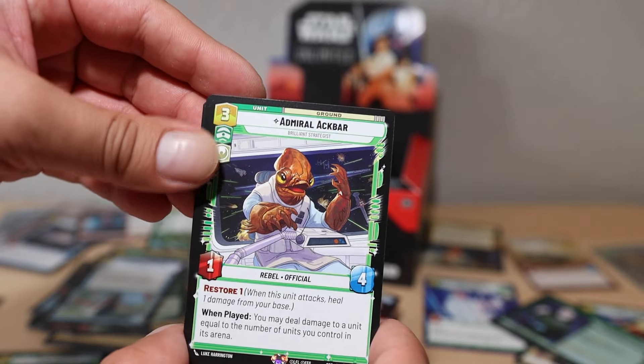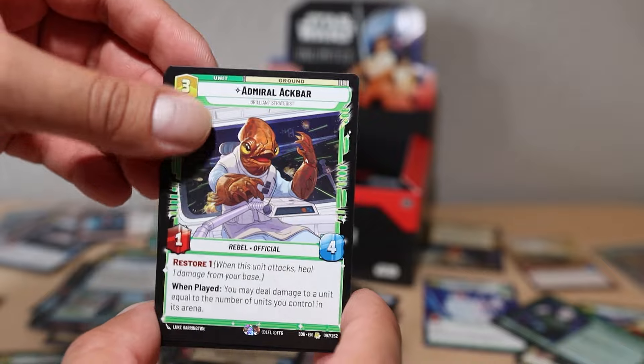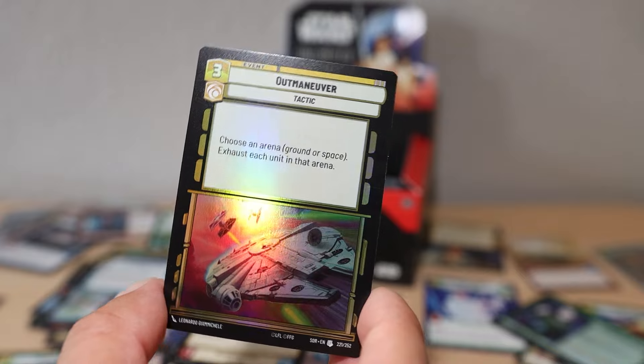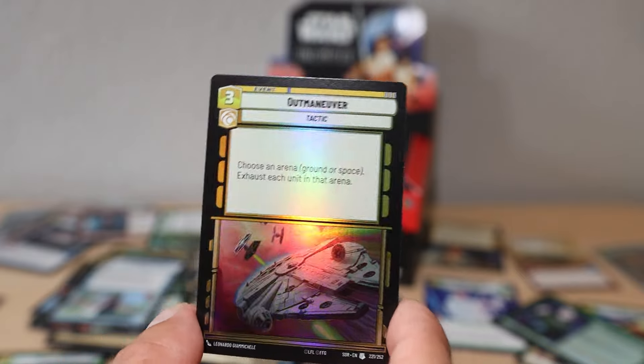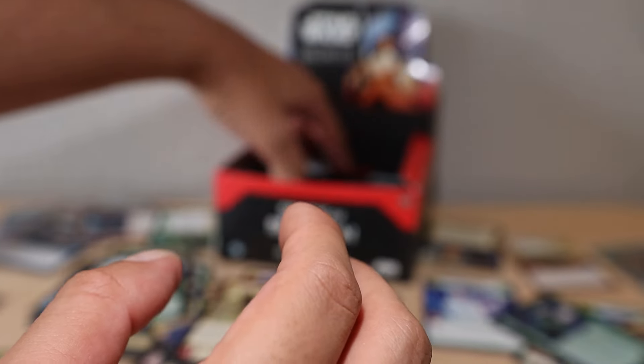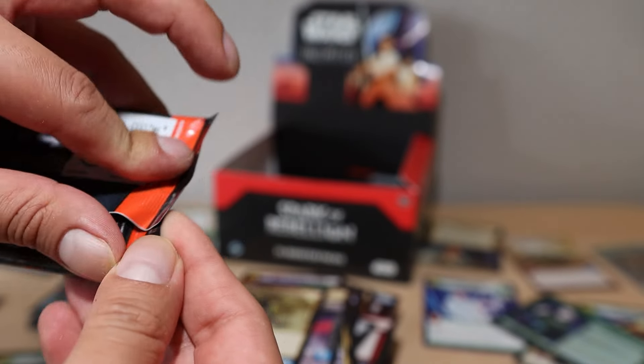The Force Is With Me - 'I am one with the Force and the Force is with me.' What a great card! Admiral Ackbar rare - it's a trap! Give us options. Outmaneuver uncommon foil - 'Choose an arena: ground or space. Exhaust each unit in that arena.' There's a little delay but I feel like a lot of the powerful cards are going to be more immediate.